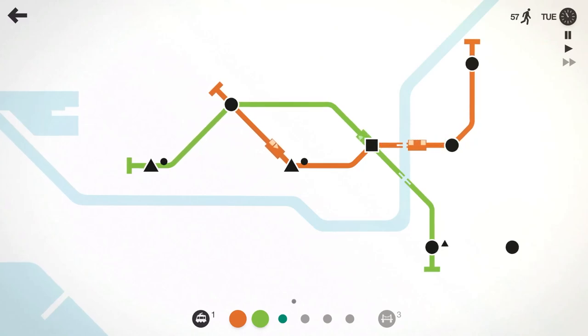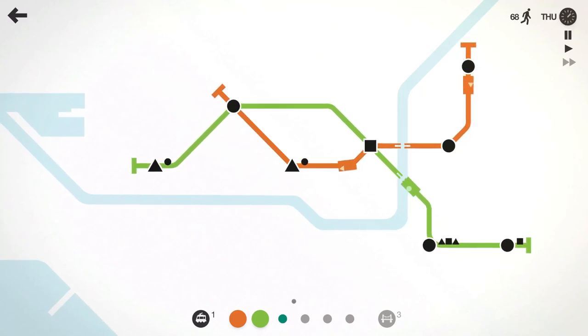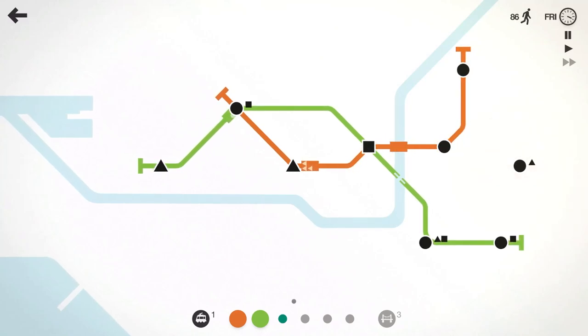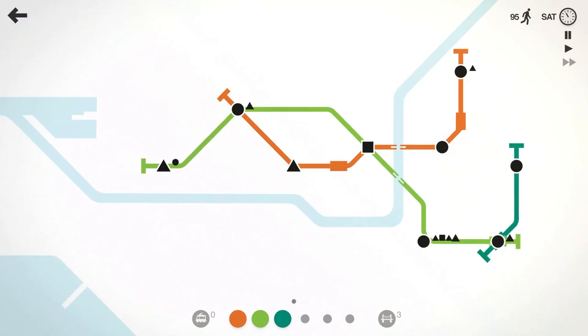Looks like we've moved about 57 people right now. Let's go ahead and have the green line grab this circle here — we've got two circles in a row in each line, again not ideal but that is what it is. Up to 66 people moved and we're about halfway through the week, on to Thursday right now, playing at about double speed. Another circle coming in, so we might do something like that with a new line and have it kind of run through here.